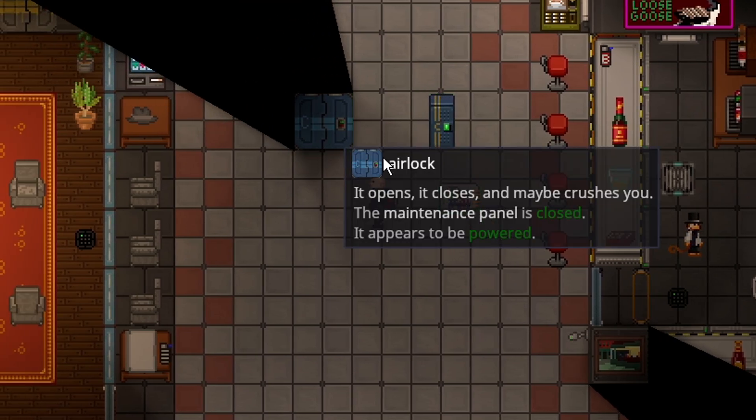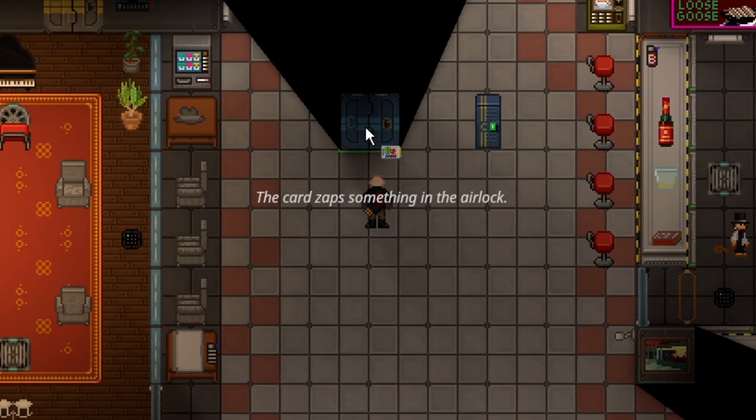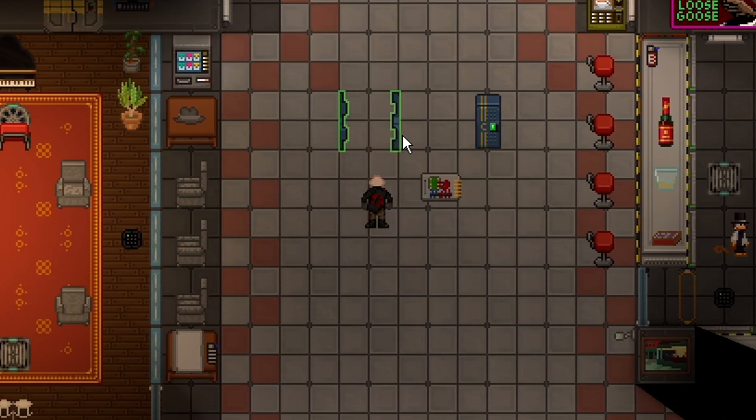This also works on airlocks. This is a Captain's Airlock. If I EMAG it open, what it does is destroy all the accesses on the door, open it, and bolt it open. In order to fix the accesses on this door, it must be dismantled and then a CE or HOP can reconfigure the access. All you need to know is that the EMAG will open up a door and keep it open until somebody fixes it.